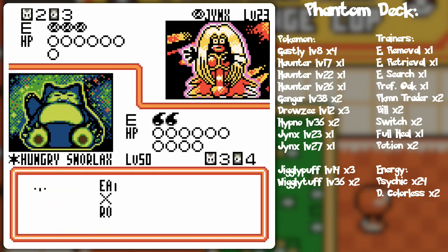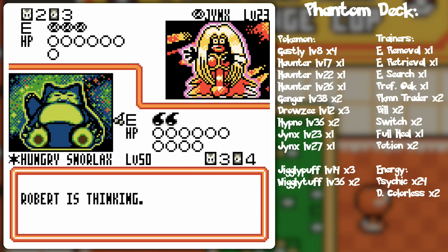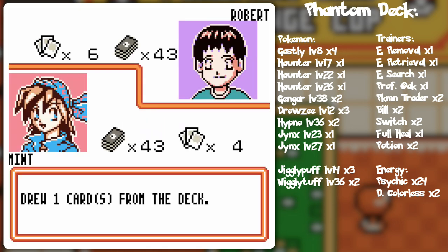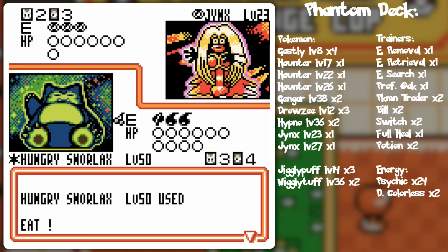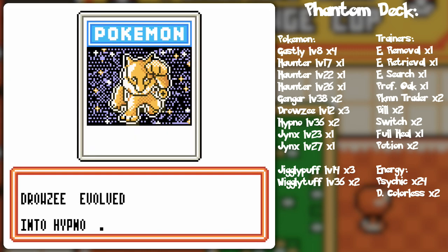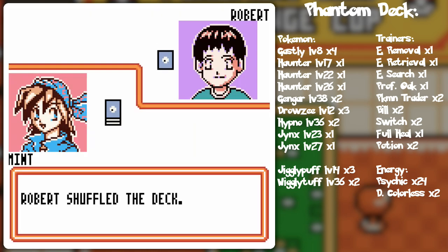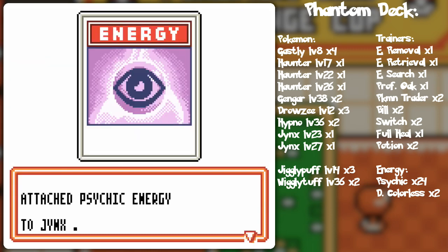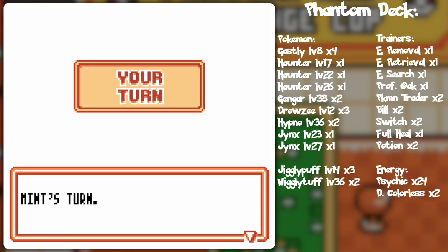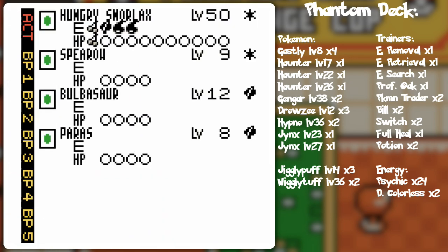I don't have energy, but I was going to eat anyway. Energy card please — thank you. I'll eat, and I'm up to 80 damage. Sorry Jynx, but you're going down. That Hypno won't really be able to do much of anything in general, so I think we are in a winning position here.